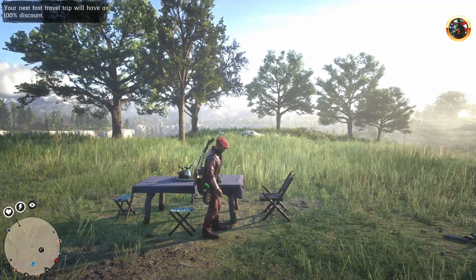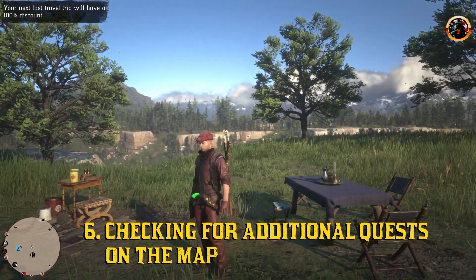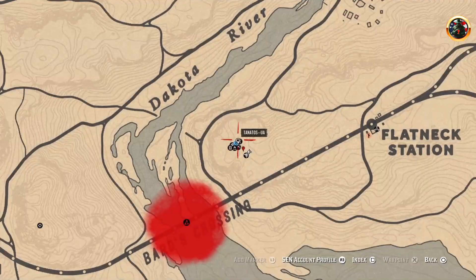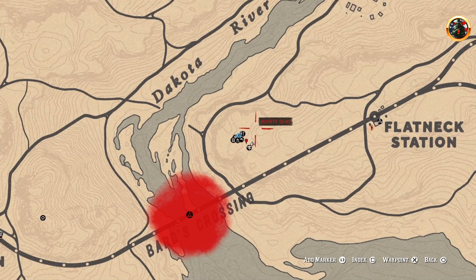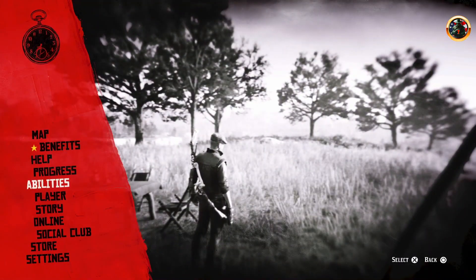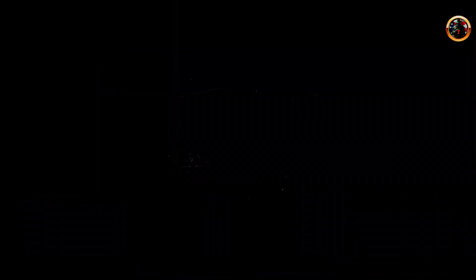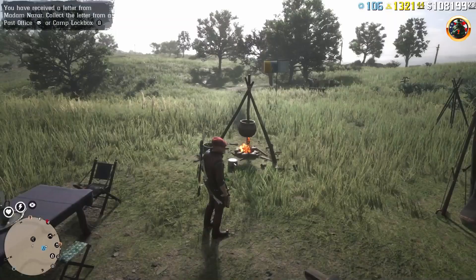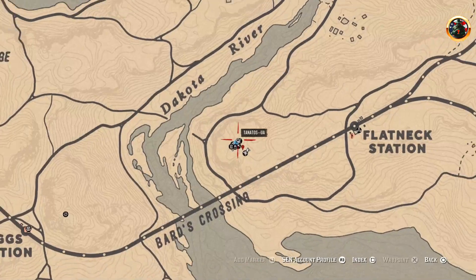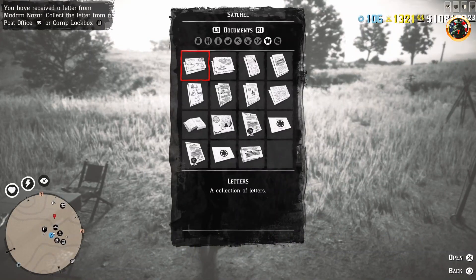You appeared into the camp. Open the map and check if there are any additional quests nearby. As you can see, I have one. This means that there is no map on the tree. Go to the main menu, online, and camp.